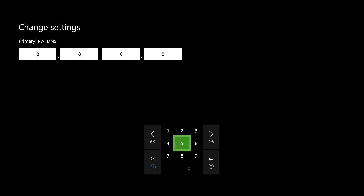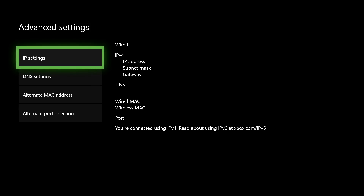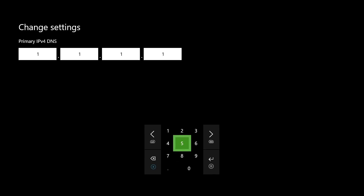All of these DNS codes are free to use. The 8.8.8.8 DNS comes from Google itself — it's a Google DNS. The 1.1.1.1 is a Cloudflare DNS. You can pause the video if you want to enter these. After doing this, go ahead and test your internet connection to see if it works better.